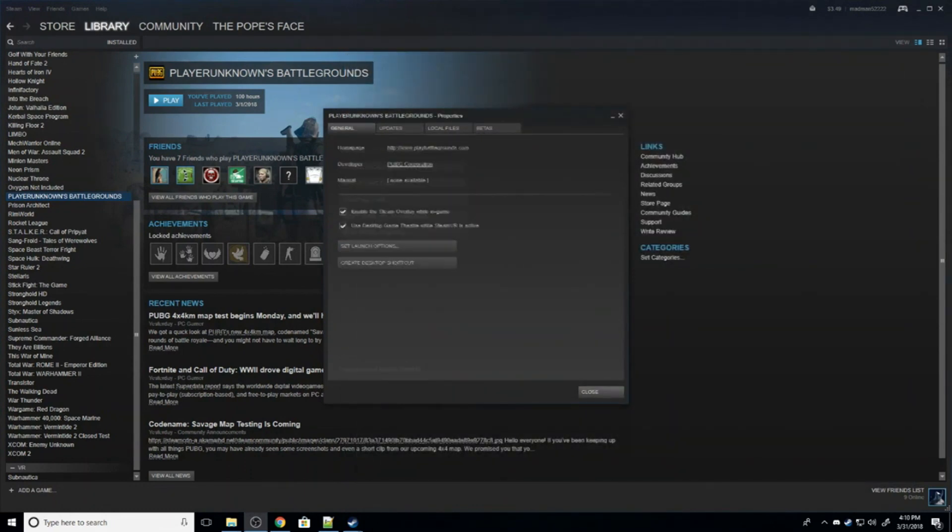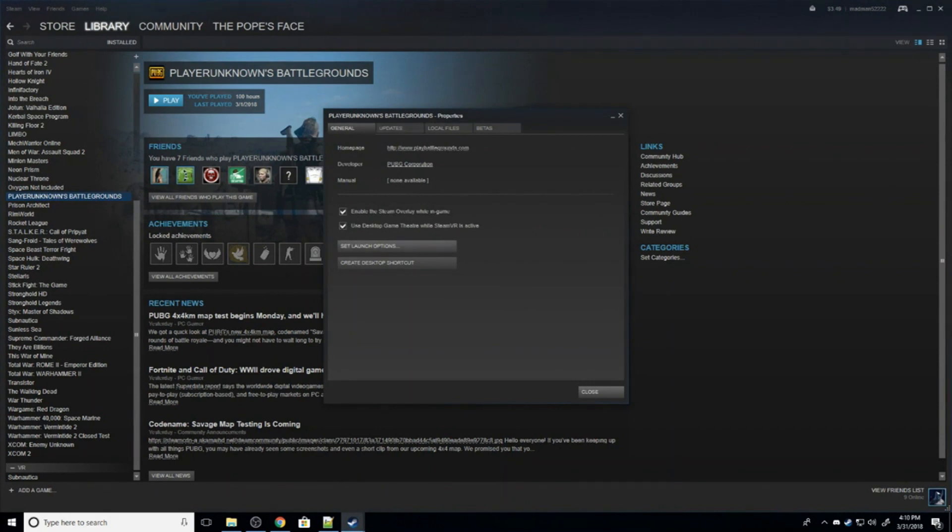The next thing we're going to do — and this one's also pretty big — is go to Set Launch Options. Some of these options are now disabled. There are two different launch options down in the description: one for systems with more than 8 gigabytes of RAM, and one for those with less than 8 gigabytes. The Refresh parameter should be set to the refresh rate in hertz of your monitor — 144 will be fine if you don't know your monitor's refresh rate.